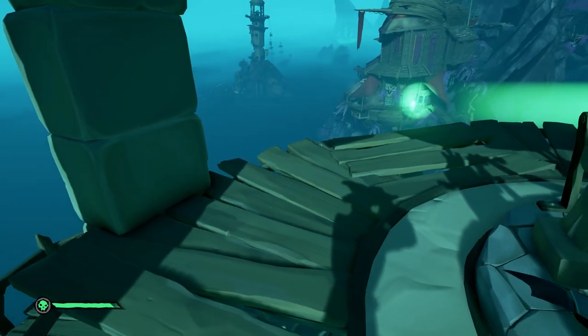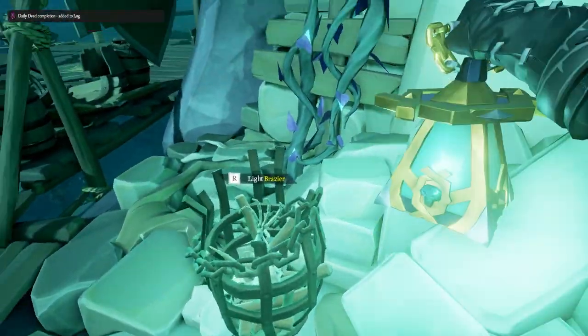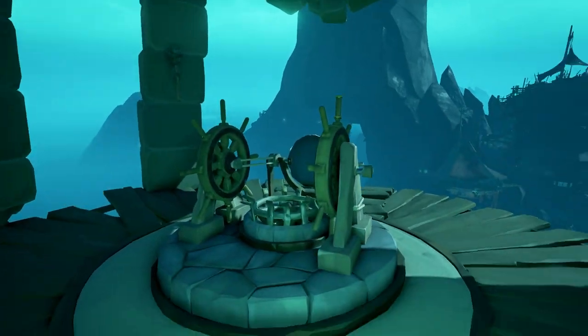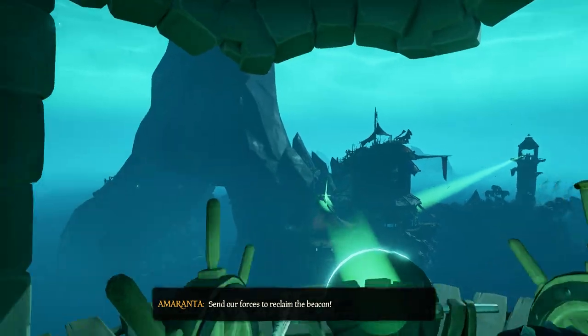Now move on to the Eastern Lighthouse Tower. Light up the two braziers beneath the steps, climb up to the top, ignite the lighthouse, and point the beam towards the second big brazier on the middle island.